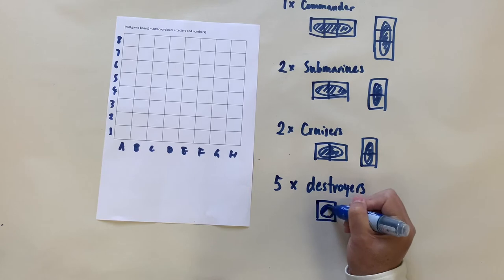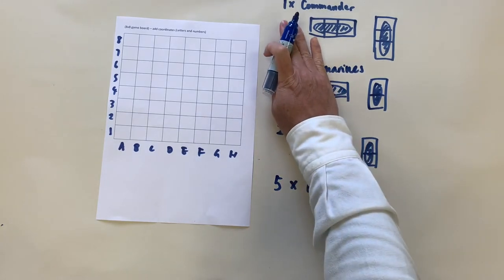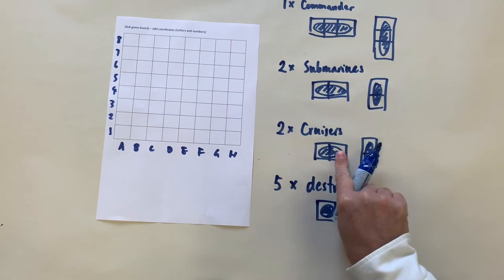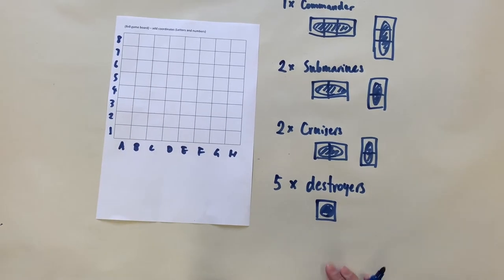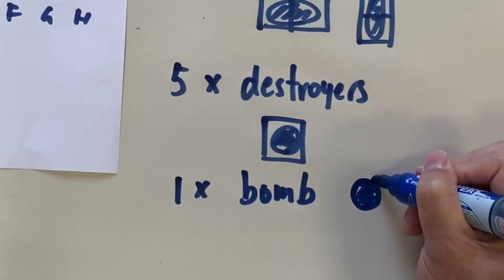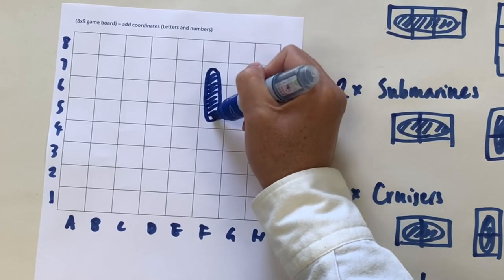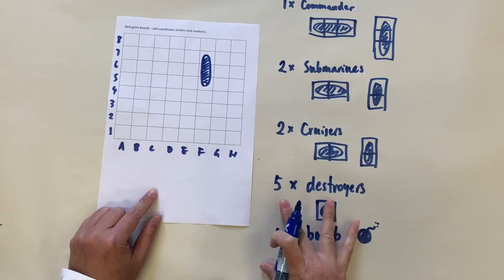Let's check: you need one Commander Ship going either horizontally or vertically, two submarines horizontal or vertical, two cruisers horizontal or vertical, five destroyers on your map, and one bomb — I'll tell you what that does. You can just draw a bomb symbol. Remember when you draw a Commander Ship somewhere, you cannot have other ships directly around it. Think carefully about where you're going to put those two submarines, two cruisers, five destroyers, and the bomb.